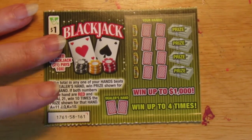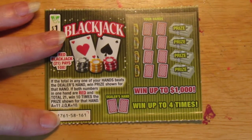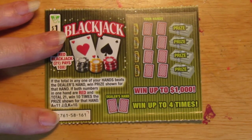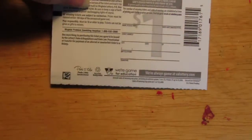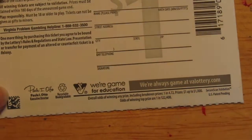Hi, this is Sherry. I have a $1 Blackjack ticket. Plain and simple — if your hand beats a dealer hand, you win. If both numbers in one hand are red and total 21, you win 10 times the prize. Aces are 11, Jack, King and Queens are 10. This is ticket number 161. The overall odds of winning anything on this game are 1 in 4.72.